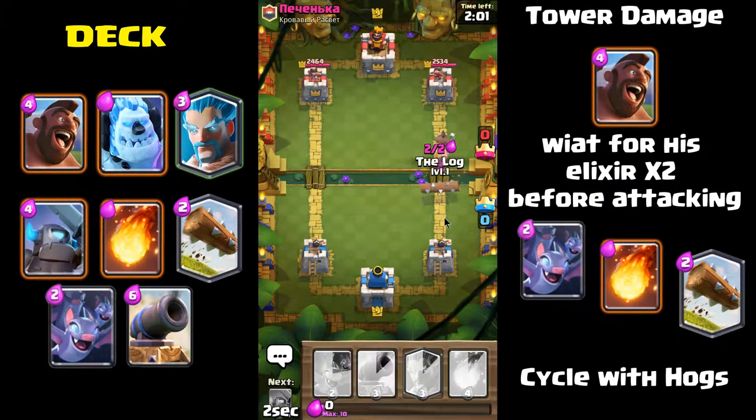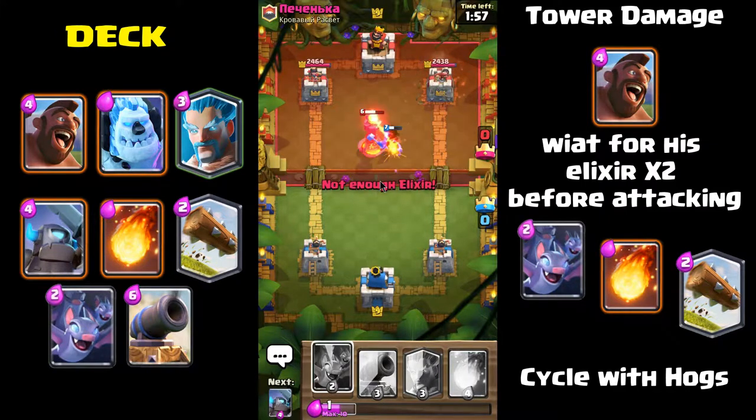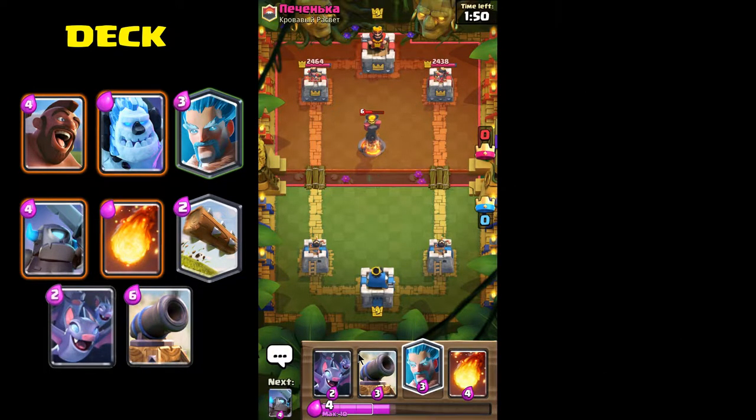With two lanes, there's a left and a right bridge. What you try to do is put the hog rider in and then use what we call a predictive — or prediction — log right after.